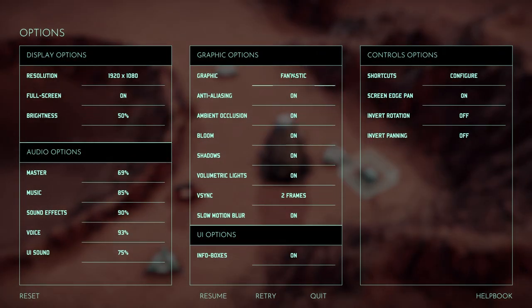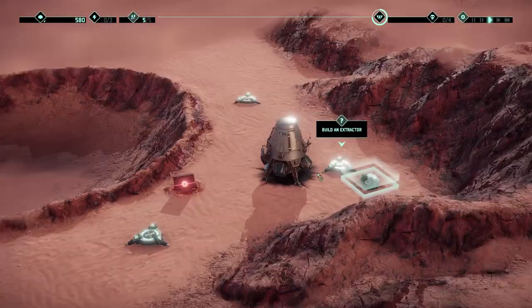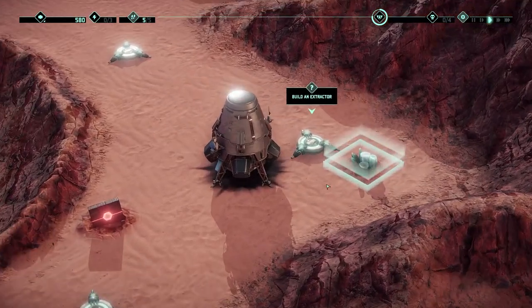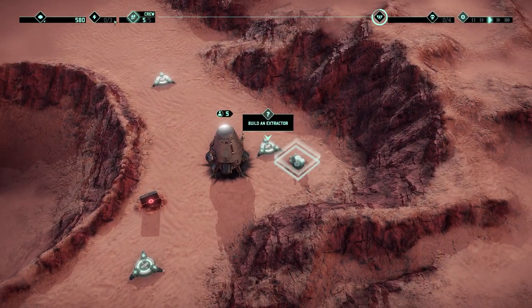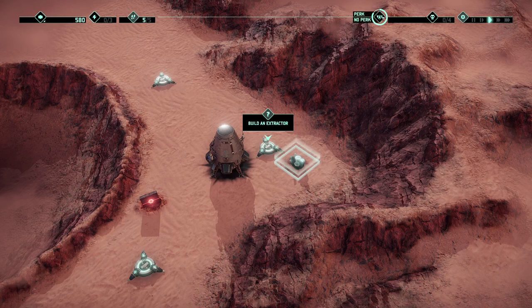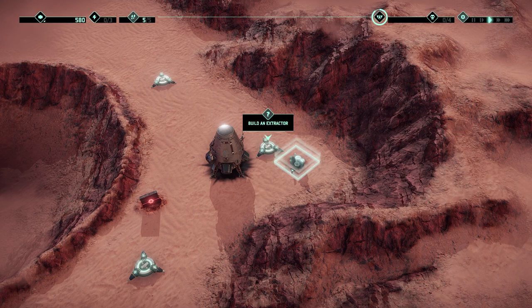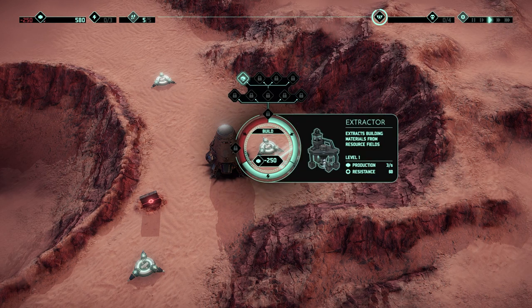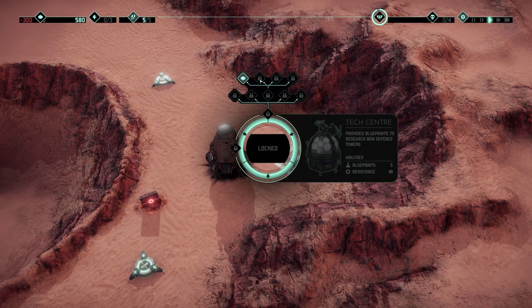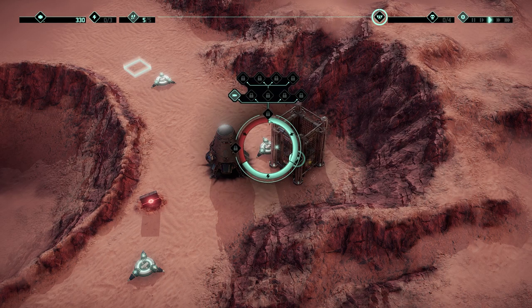I'm gonna set graphics to beautiful. We have things up here: crew, hubs, building materials, perks, enemy waves. I'm guessing later on we're gonna have to build stuff faster. Build an extractor — yes, I would like to. Oh, you choose it from here.